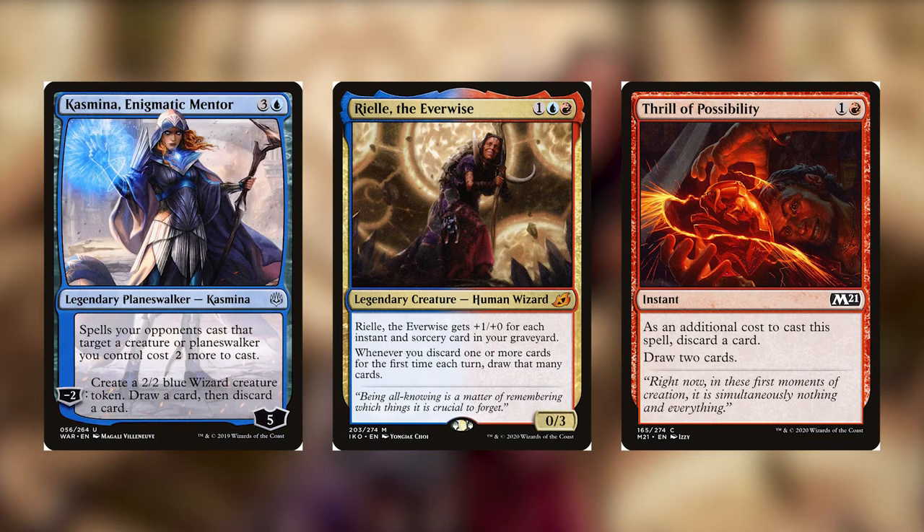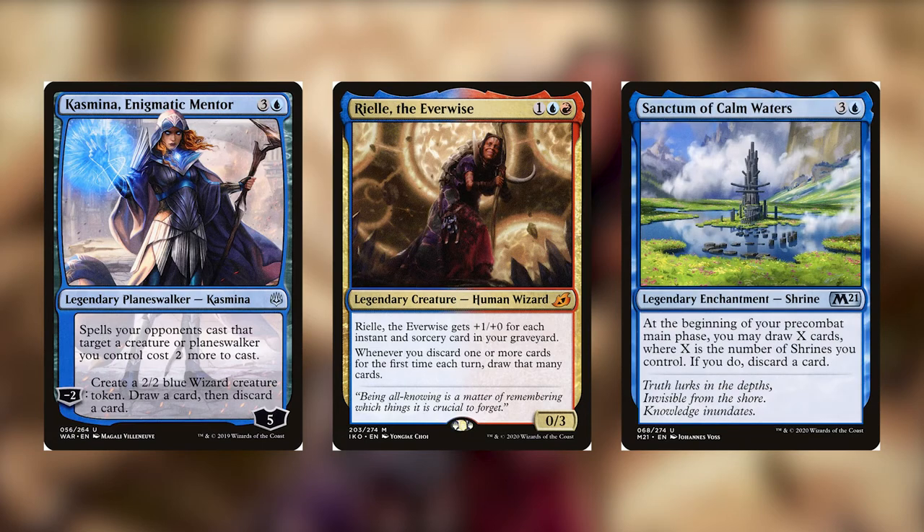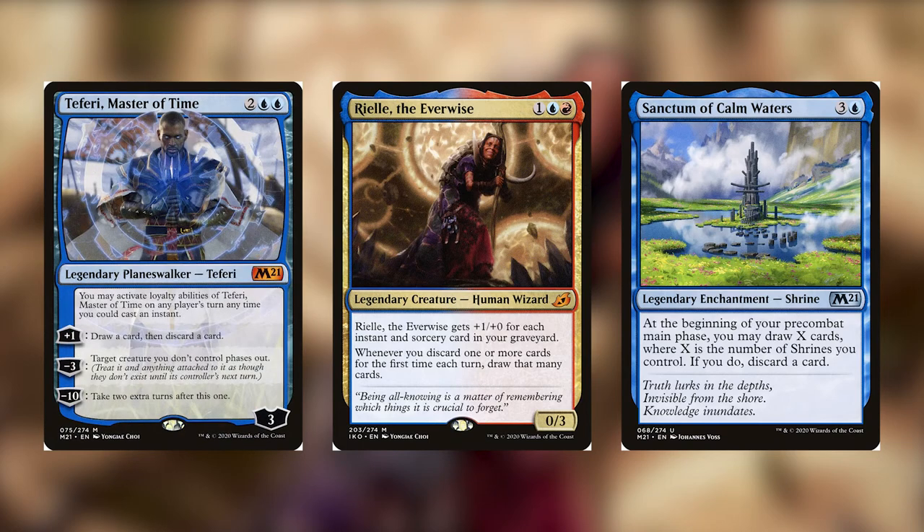We have Kazmina, Enigmatic Mentor, which lets you create blockers, discard cards, draw cards, and makes it harder for your opponent to kill your stuff. We have Sanctum of Calm Waters — it is a free discard then draw, though the issue is you can't control it, so you will always end up discarding one card and drawing one card on your turn. We have Teferi, Master of Time, which will allow you to draw a card and discard a card repeatedly whether you have mana or not, on both your turn and your opponent's turn. His plus one becomes draw a card, discard a card, which is a pretty good plus one to be able to do on every person's turn.